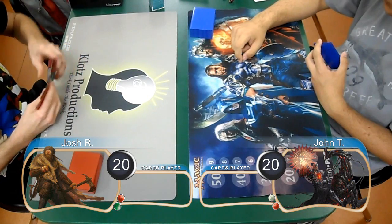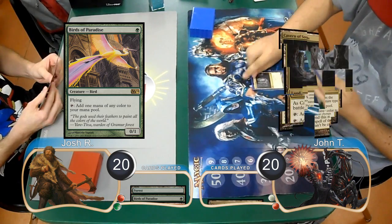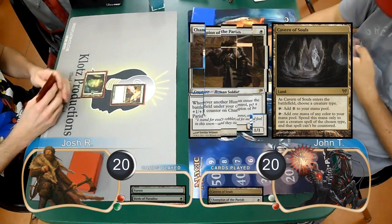Josh started on the play for this game and laid down a forest and cast a Birds of Paradise. John then laid down a Cavern of Souls, naming humans, and played a Champion of the Parish.